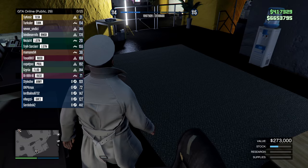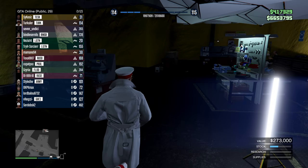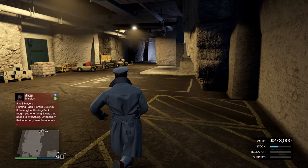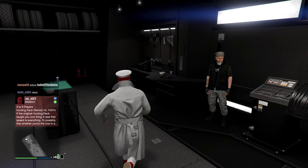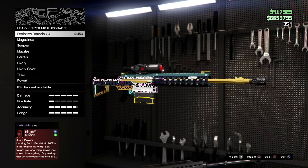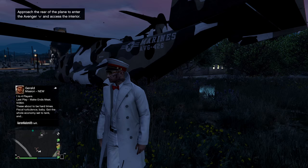Now let's go over to the MOC. You will need a MOC — you can also use an Avenger or a Terrorbyte, it doesn't really matter. Here's our workshop inside the MOC, and like you see it works the same way — you can upgrade your weapons from the MOC workshop just as from the bunker.